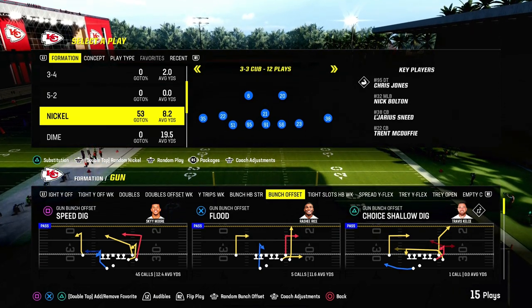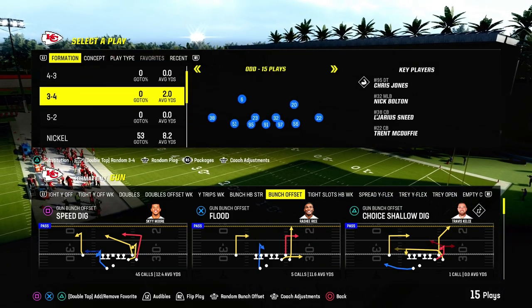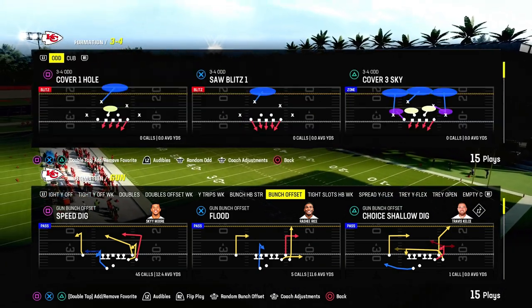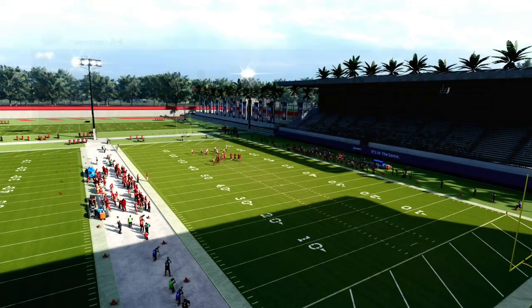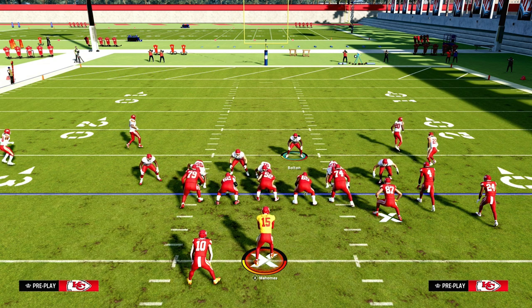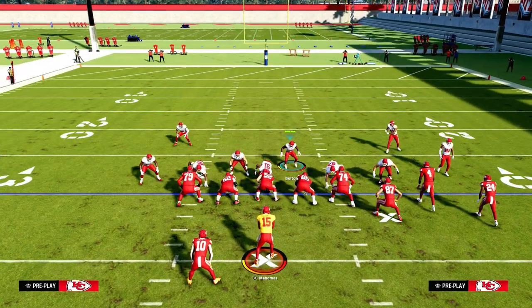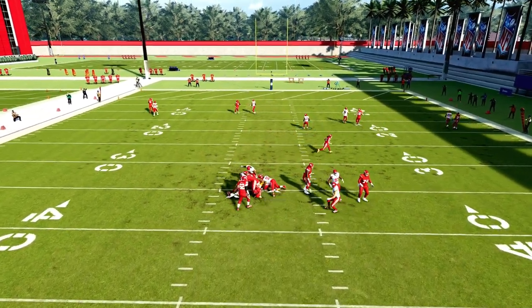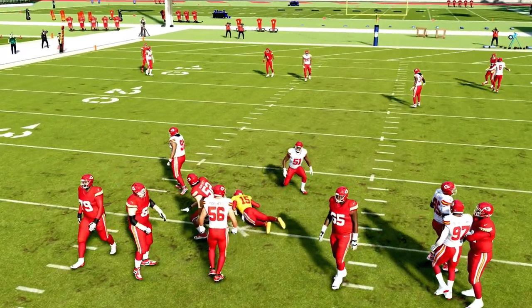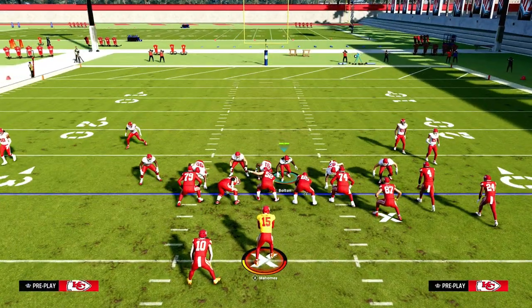They basically just said we're done letting people run 3-3 Cub. Now another meta blitz — 3-4 Odd Pitch Bug Zero — you're going to show blitz your linebackers, then show blitz again. But basically when you do this, that blitz is not as good anymore either. Interesting patch — interesting changes.